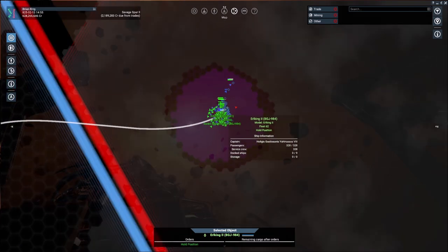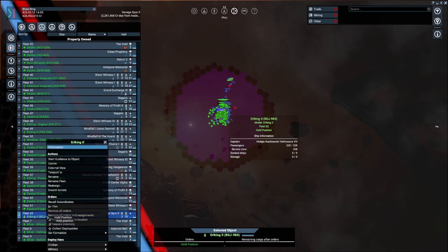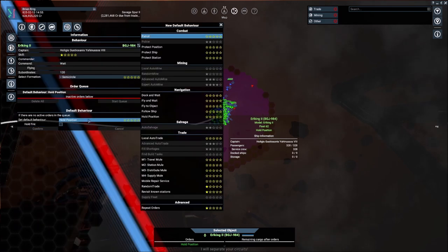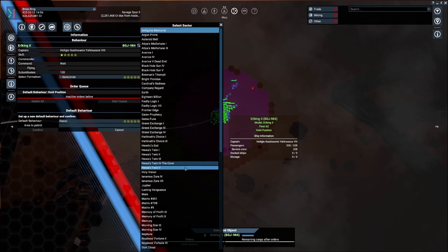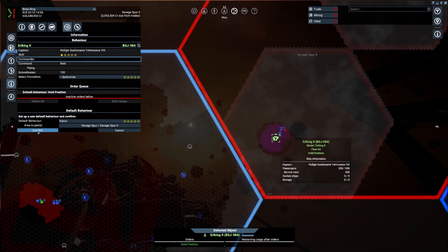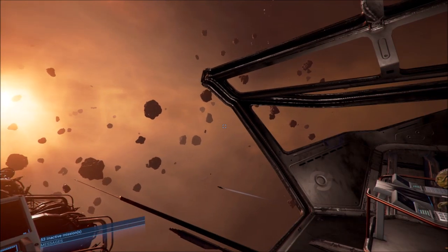We're getting a few stragglers. What I'm going to do is grab this guy and, since nobody is in the immediate area, tell him to patrol. We could do repeat orders, but he's just now made it up to a one-star rating. Let's just go ahead and do a patrol of Savage Spur 2 and confirm that. He's going to head out and see what we find.